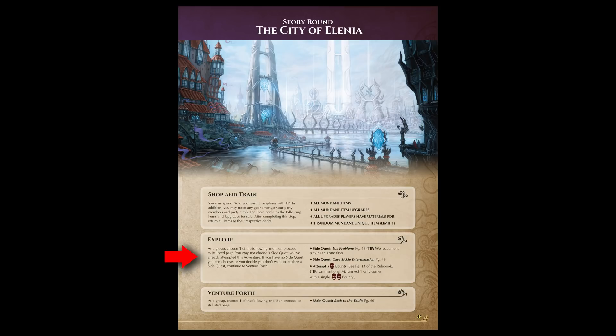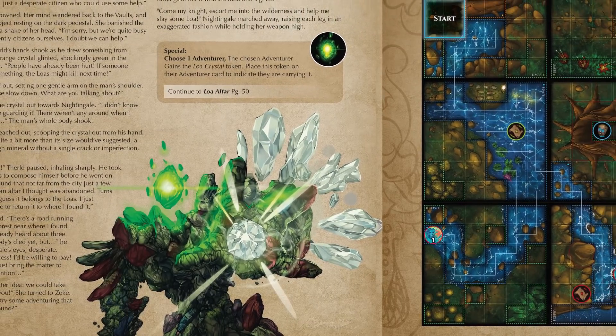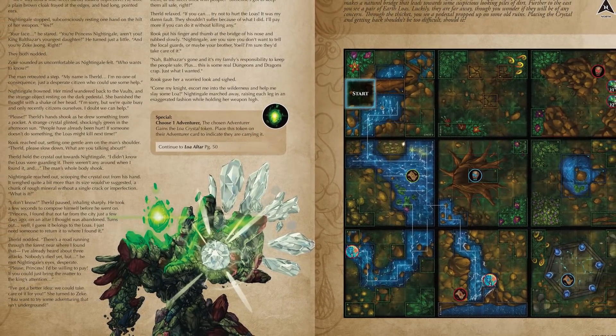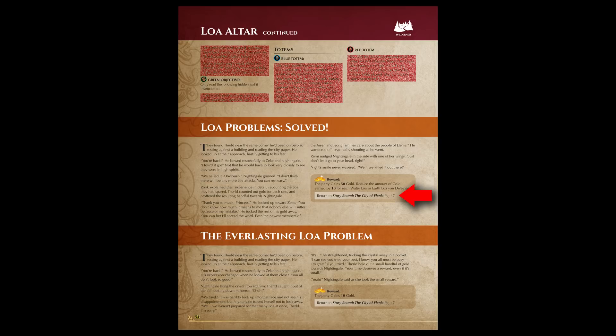The Explore step gives adventurers a chance to go on side quests and go after bounties. Side quests are just like they sound — a familiar trope in video games and RPGs. Adventurers can get wrapped up in helping the locals, saving those in need, or otherwise getting distracted by fun things to do. Side quests offer considerable rewards and the game is balanced around players attempting them. A side quest can only be attempted once, so make sure you try your best. When embarking on a side quest, players continue to the corresponding page listed and start a new scene, skipping the Venture Forth step of the current story round. Most side quests will return players to the story round to spend XP on new disciplines. If you're a couple gold off from a unique item you wanted, or one XP away from a cool new discipline, try a side quest.